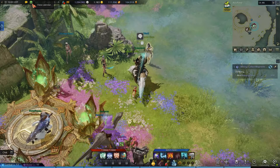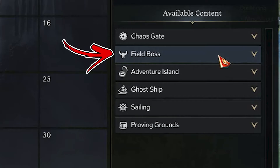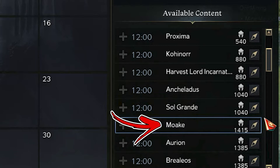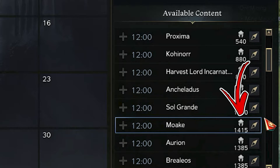In order to find out when he will spawn, you have to open your calendar and in available content, you have to check the field bosses. Once you've found the one called Moake in the list, on the left side of the name you will find out when he will spawn, while on the right side you will notice the required item level, which is 1415.